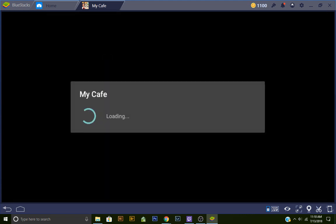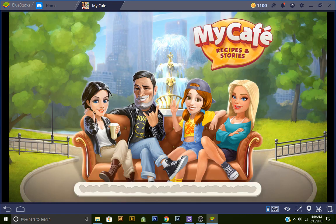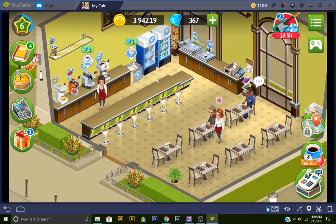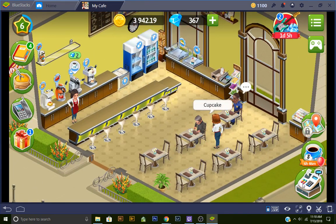We're going back to my cafe. We have some things that we can buy. First of all, let's look at this dude, Diego, with his Nirvana shirt on. Some of the details in this game are really entertaining. I think he's a bit of a perv though, because he likes those young girls, but that's fine.